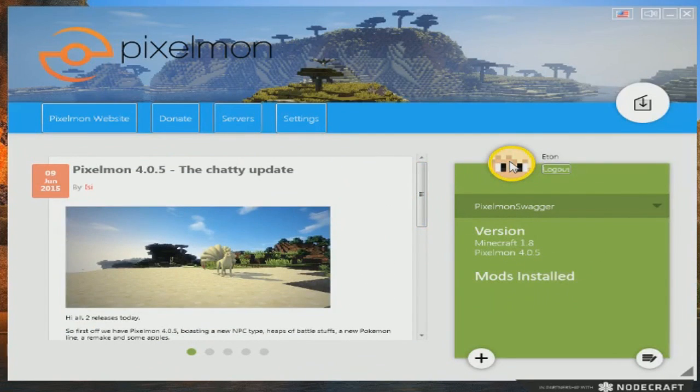You can also change your sound settings up here — that's the Pixelmon Launcher music in the background. Obviously you have the Pixelmon website, donate, servers, settings, and things like that. You can create more profiles by clicking the button, and Configure Profile just configures your current profile. Basically, you're just going to click Install.